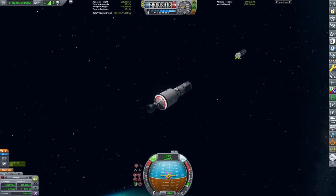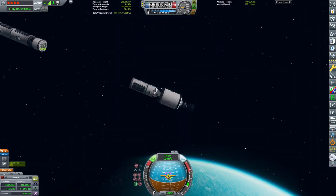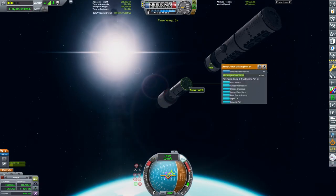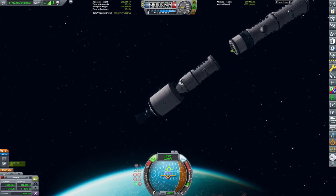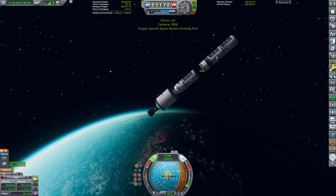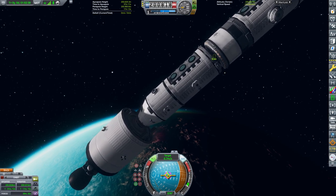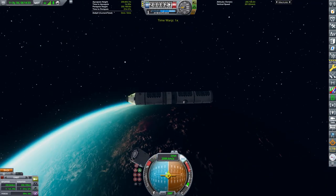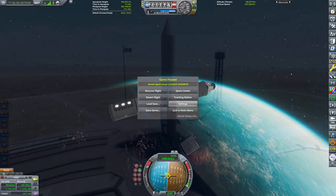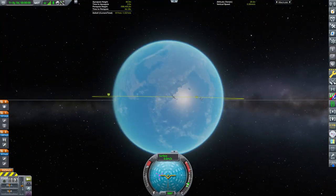That's what I'm doing right here — it's a lot easier than constantly using RCS. I'm just using RCS for little adjustments of velocity and stuff. Pretty easy. There we go — we have now docked with the other part of the space station.